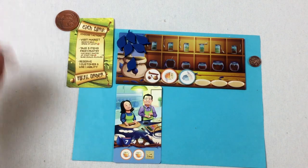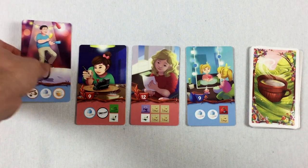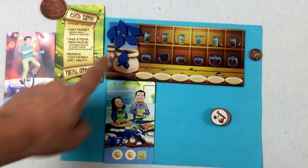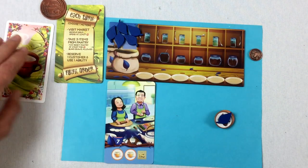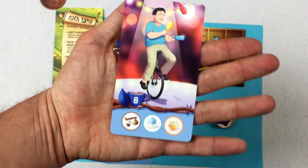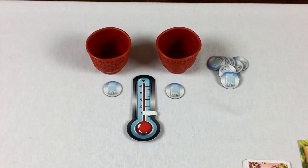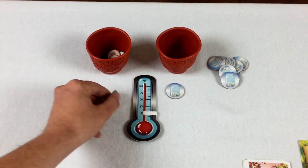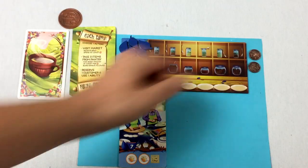I took three items from the pantry, and now I can fulfill an order. I'm choosing this card — it uses up these pantry items and one of my tokens. I take the card face down for end-game scoring, gather all the needed ingredients, and drop them into one of the cups. Flipping the tip token, I get one coin. Pretty good start for the blue player!